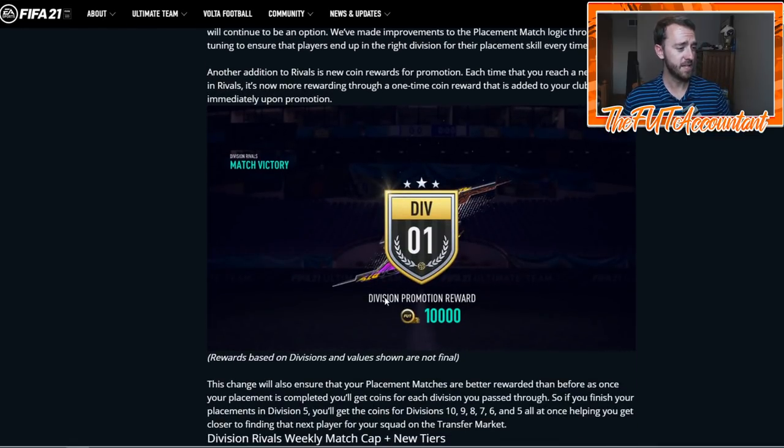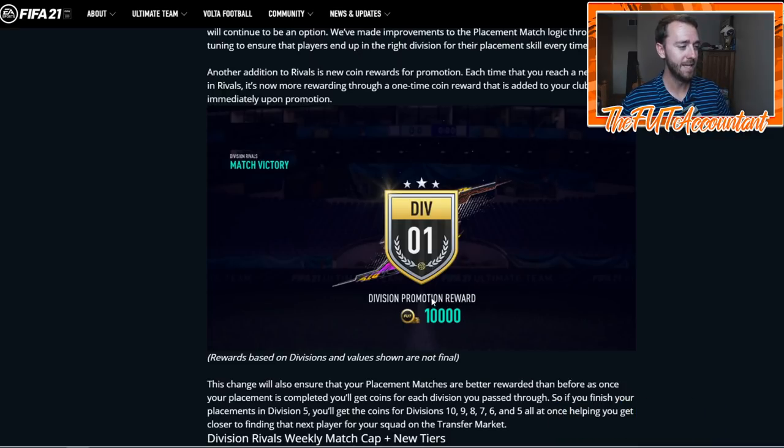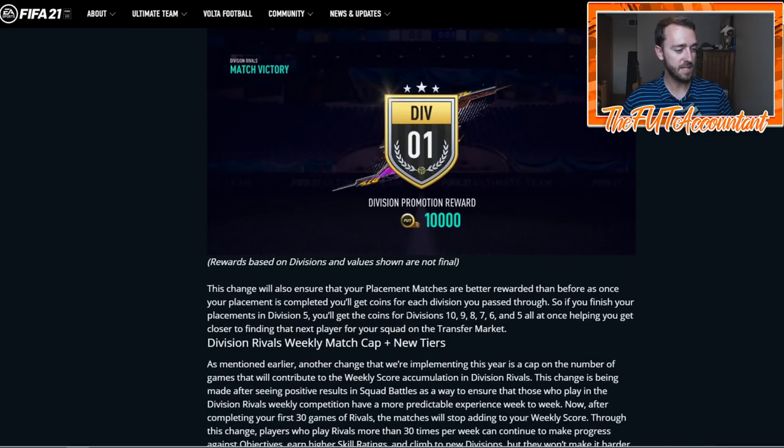Right here — Division Promotion Reward. They show division one and they show 10,000 coins. This is a prime example of EA Sports doing something — it's cool, we're going to get coins for division one — but a lot of us look at this and say 10K for winning division one or getting promoted to division one? That's ridiculous, that's not enough. You get a one-time reward of 10,000 coins. I can almost guarantee this will not be 10,000 coins. What I think EA is doing here is putting out a new concept so that people are happy, and then people might be a little underwhelmed by the amount, so EA is going to underwhelm and then over-perform. I expect this to be higher for division one.